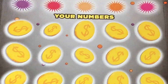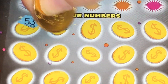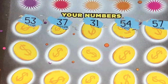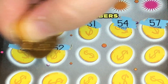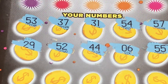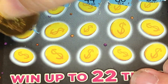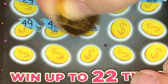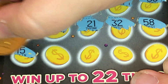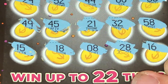Next up, we are going to do ticket number 4 for those symbols. Nothing on the first two rows. I'd like to see a symbol in this session, that would be nice. And nothing.